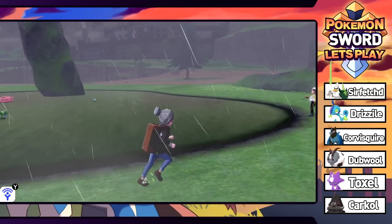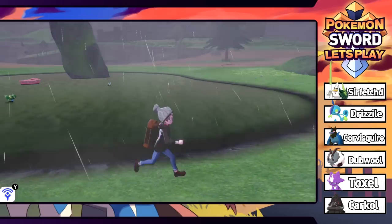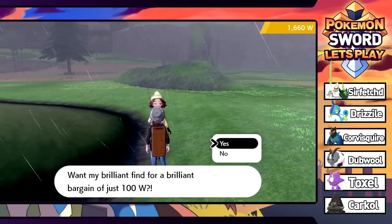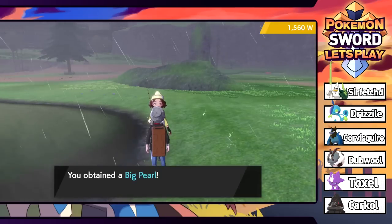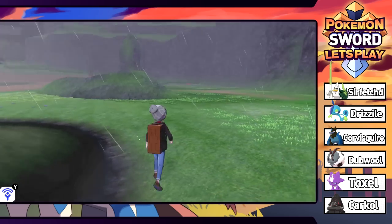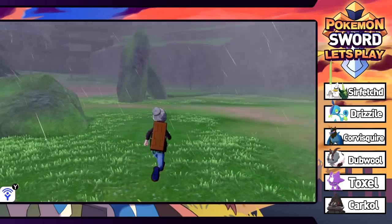There's Gastrodon in the water and a Shellos over there. Got a hidden item - pungent root! A fisher lady is selling something brilliant for just 100 watts. I thought it was going to be a Magikarp but it's actually a Big Pearl - that was worth it! We can sell that for a bunch of money. Also two more glowing dens to grab watts from.